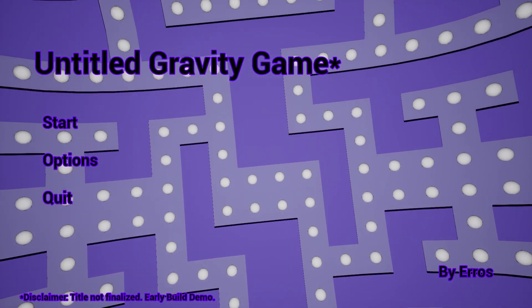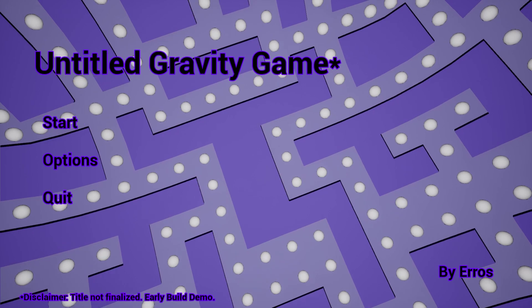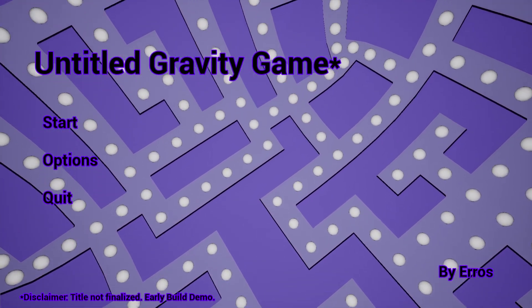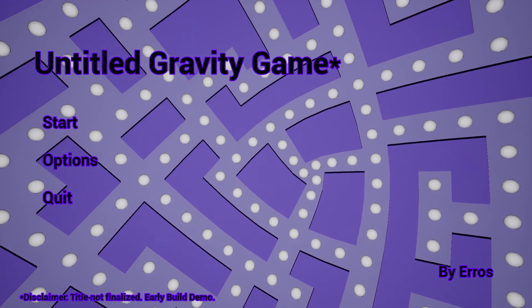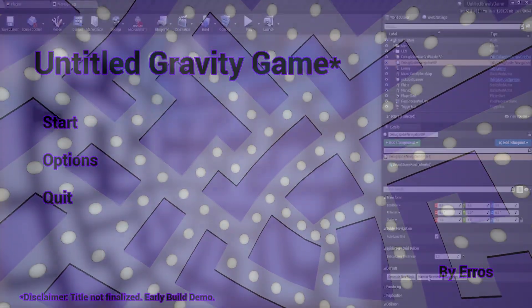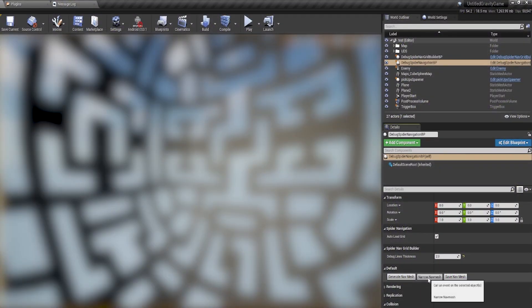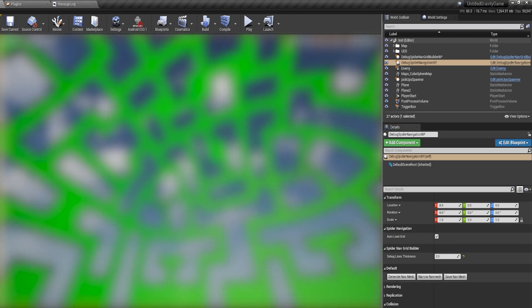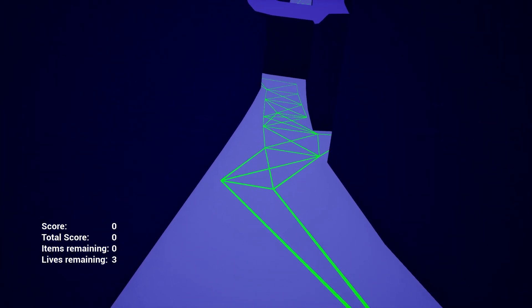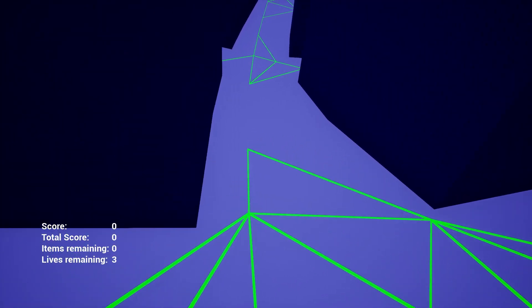Welcome to the second devlog of Untitled Gravity Game, and I know what you're thinking: how did you make NavMesh generation 10,000 times faster? Well, it was a bit of work, but I've been exploring a new method over the past three weeks that isn't just faster — it's also structured nicer than the output of the Spider Navigation plugin that was discussed in the previous devlog.